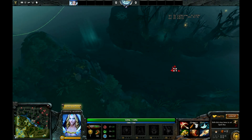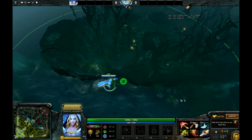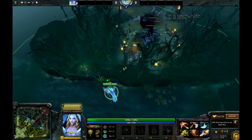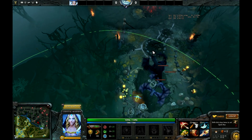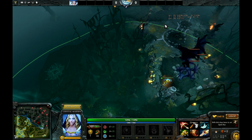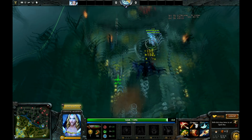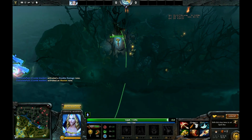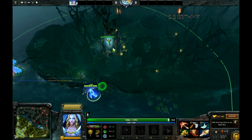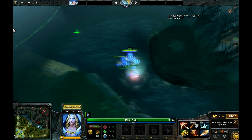The other observer ward I want to show you is one that blocks the ancients. Generally you'll see people place an observer ward here to block the ancient camp, but this one is somewhat easily dewarded — supports place a sentry here behind the camp and get beaten up by the ancients. But there's actually a better one. You can place it from the low ground right there. Even from down here, you can place the observer ward in this little nook, and it'll block the camp from spawning. You can put a sentry ward or observer ward there — observer wards last 7 minutes while sentries only last 4.